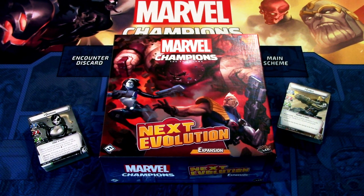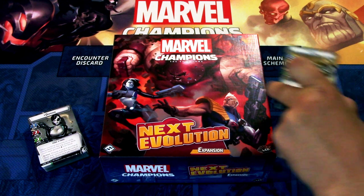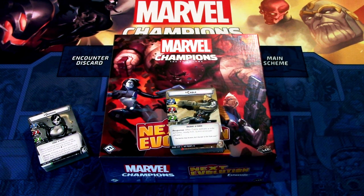Hi, this is JP from Northern Lights over Arkham, welcome to another Hero Pack Focus. This time we are looking into the Next Evolution campaign box and the heroes that come in it. Next Evolution will be released very soon, and I got an advanced copy, so I decided to showcase the heroes — Domino and Cable. In this video I will be looking into the cards that come in the Cable deck, so without further delay, let's get started.